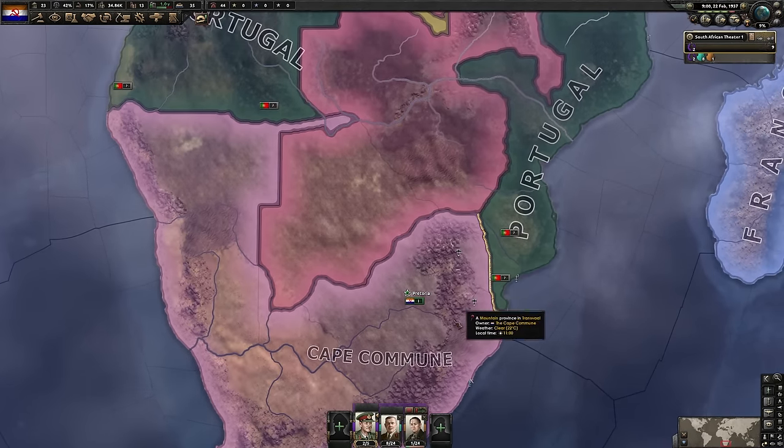They finally shipped their fleet back to port for a second, giving us enough naval supremacy to get the naval invasion going. Unfortunately that took almost 70 days and we have to liberate the Belgian colonies next — not ideal. We'll see what we can get out of this. Ideally you'd instantly declare war on Belgium, but that's going to be a tall order since we still need to finish off Portugal.